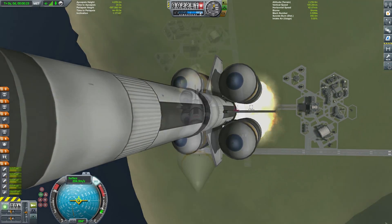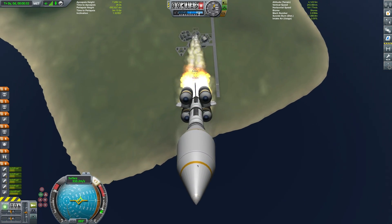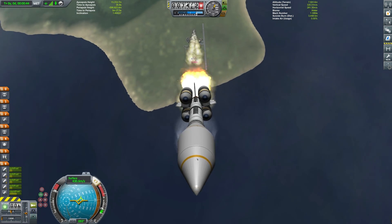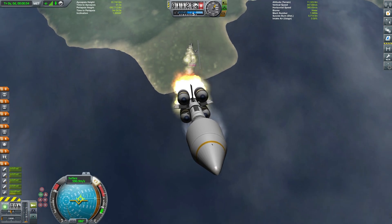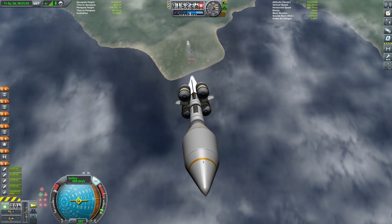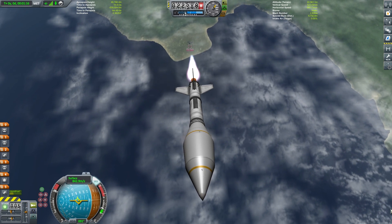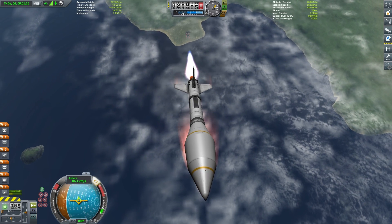As we ascend you'll probably notice quite a few new visual enhancements to the game. We are still running stock parts, so you can still build this vessel using stock parts, but the mods installed today — which we haven't shown before — are essentially the Stock Visual Enhancements mods. Just going to ditch those solid rocket boosters now. They pretty much just come back in and implode on each other in a wonderful way.